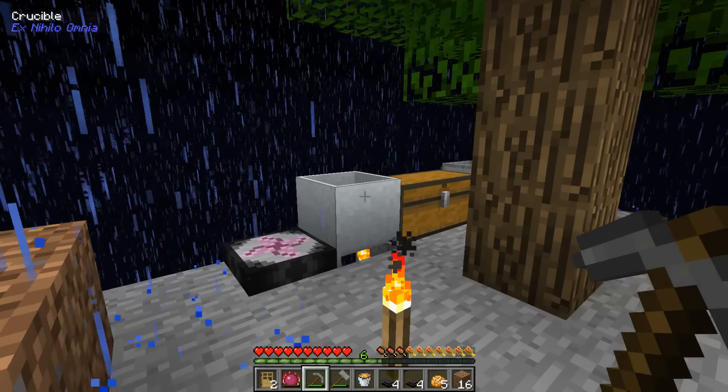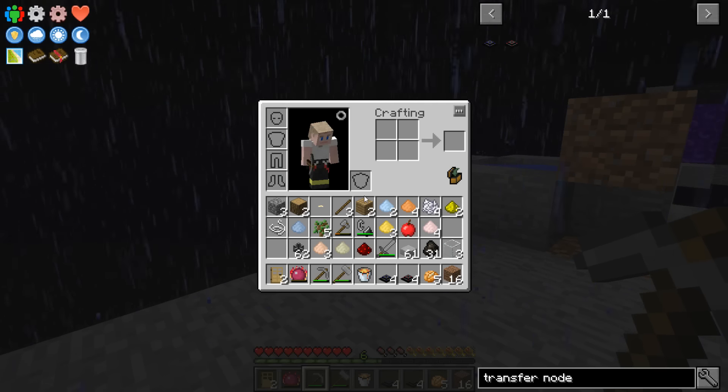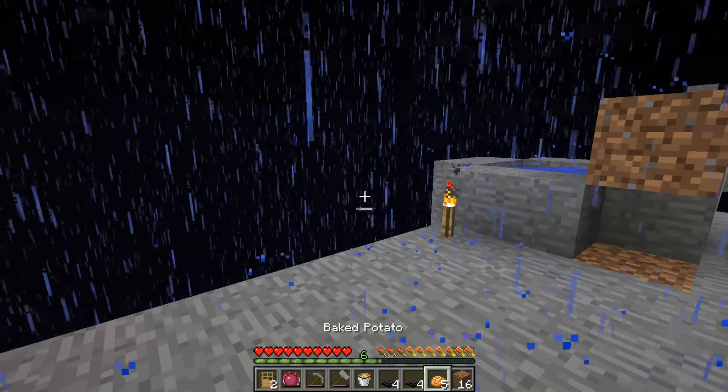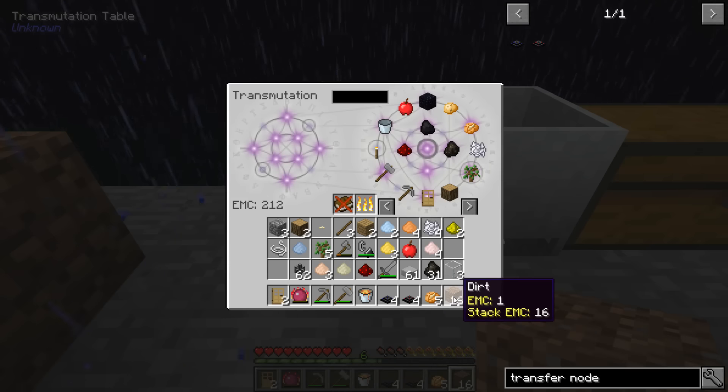So now if I put a transfer node... I was hoping it would start sucking up that block right there because I'm pretty sure transfer nodes work on a manually made cobblestone generator — am I incorrect in thinking that? I'm pretty certain they do, right? That means I'm going to have to make a cobblestone generator right now.